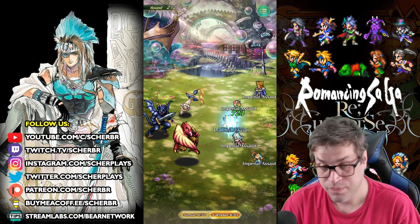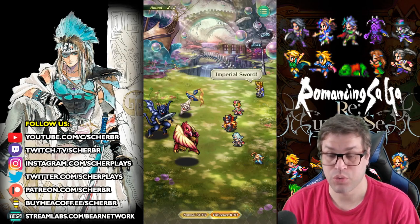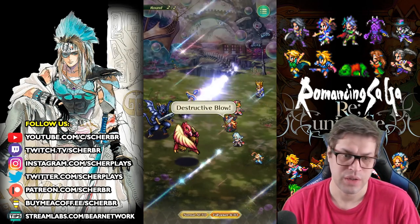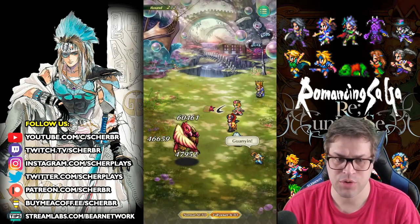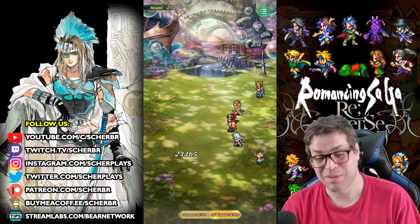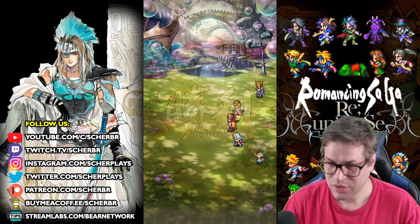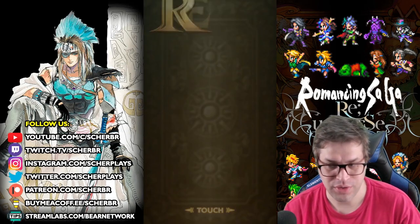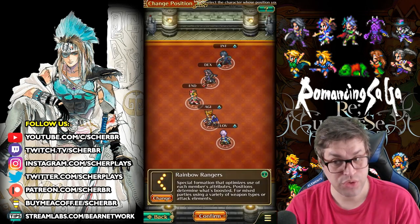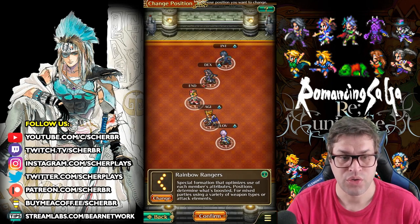Leon helps a lot in this composition because he buffs 10% for everyone, and also 5% extra for Smash and 5% extra for Sun. So some people here get a lot of damage boost. It's just strange that this trainee is attacking before the other characters, but as you'll see, this is my most stable farming strategy for this event in general stages. Now, the second strategy I have brings four characters in the Rainbow Rangers formation, starting with Urpina.